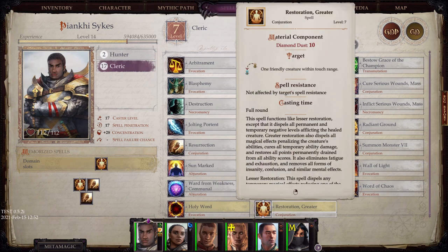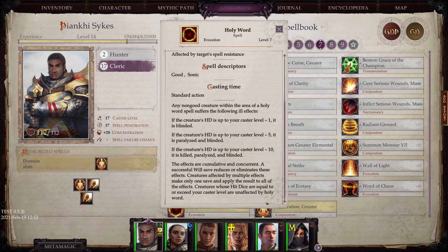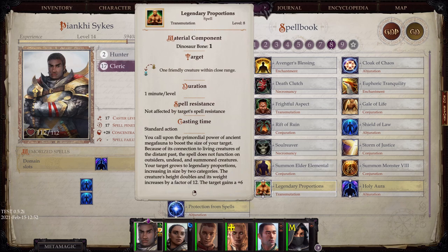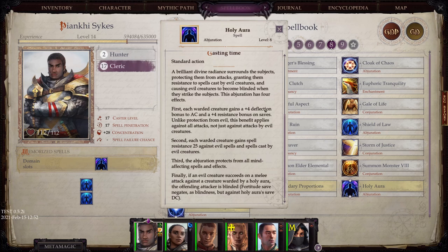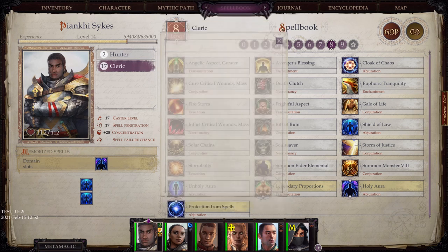At level 7: Greater Restoration, obviously very useful. And Holy Word, which does horrible things to non-good creatures based upon your caster level. At level 8: Legendary Proportions, which is fantastic to put on your tank or one of your pets, though it does cost a dinosaur bone. Holy Aura gives a fantastic deflection bonus to AC and wards against evil spells and spells created by evil creatures. And Protection from Spells, which grants a plus-eight resistance bonus for one particular creature — it costs 10 diamond dust but lasts 10 minutes per level, which is incredible.